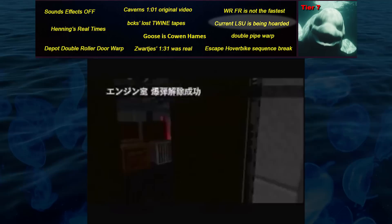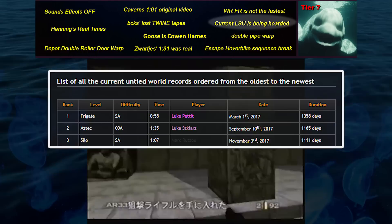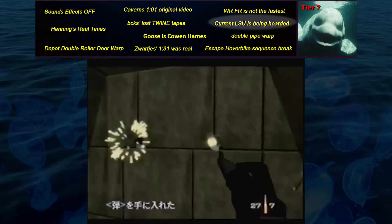The current LSU is being hoarded. Currently in GoldenEye, the longest standing untied is Frigate Secret Agent 58 by Luke Pettit, set on March 1, 2017. If someone achieved an untied before that date but has been hoarding it this whole time, then this would be true. It would be an effective way to rack up a long-standing untied since no one would know of its existence and thus no one would know to target it. The ethics of hoarding these sorts of records has been a topic of debate in speedrunning lately.